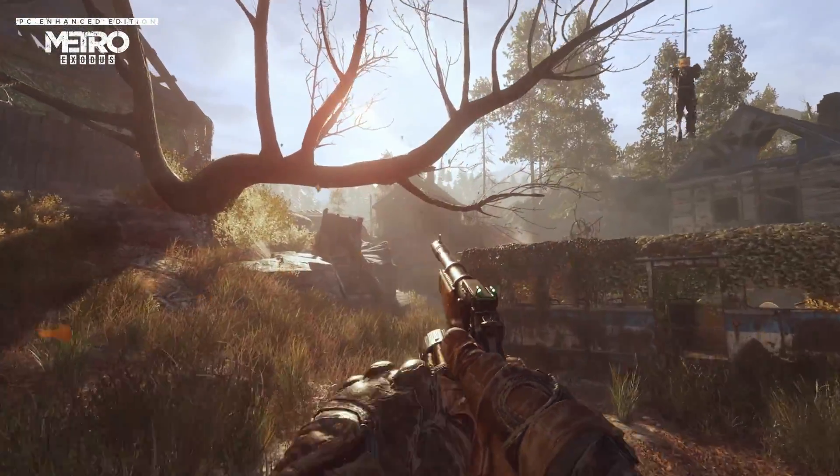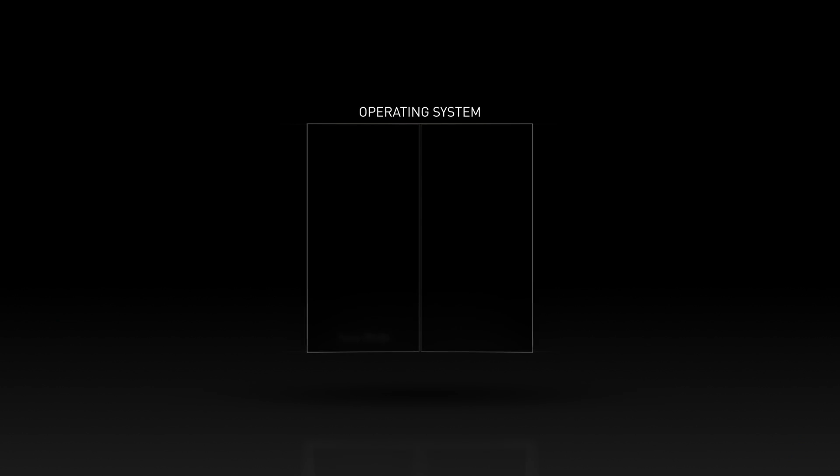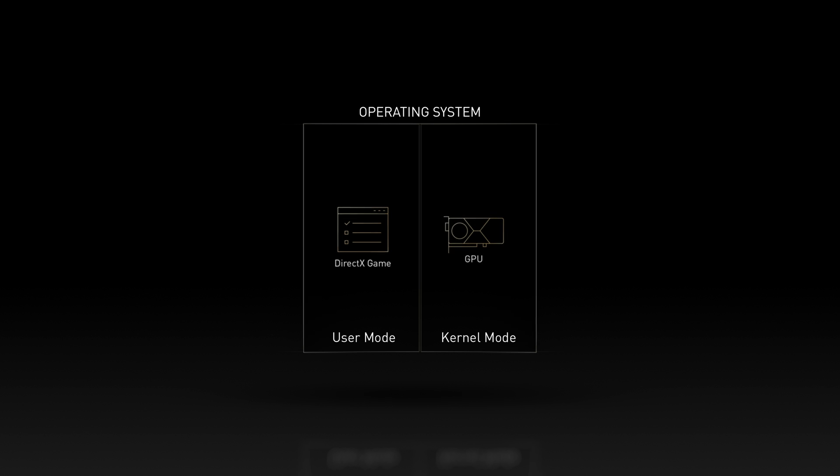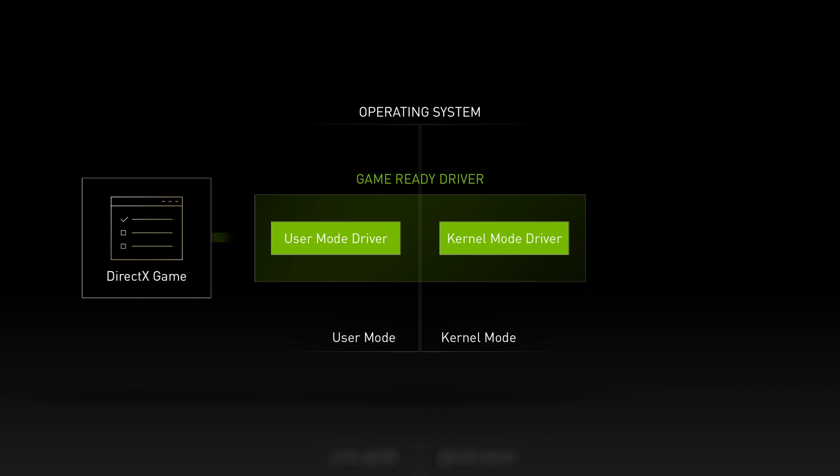Let's examine the inner workings of a graphics driver to see why it's so crucial for the best possible performance out of your PC. Starting with an operating system, there are two execution modes: user mode and kernel mode. Games run in user mode, which has limited access to key system resources, whereas kernel mode has full access to system resources and hardware. A GeForce graphics driver has both user mode and kernel mode components. The user mode portion communicates directly with the game, and the kernel mode piece handles final communication with the GeForce GPU.